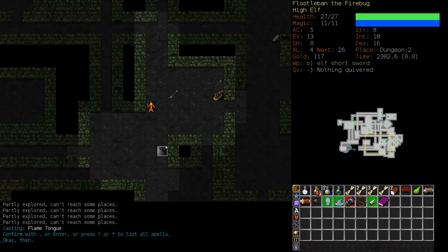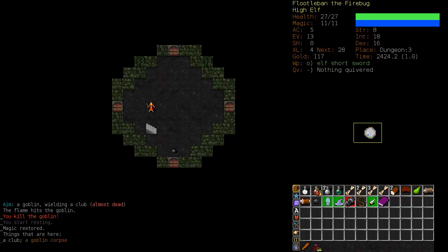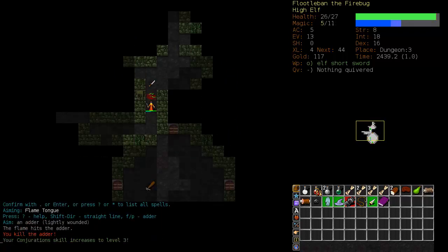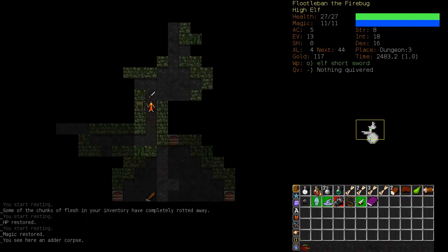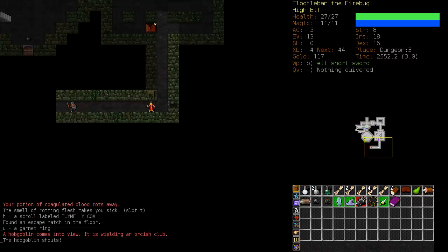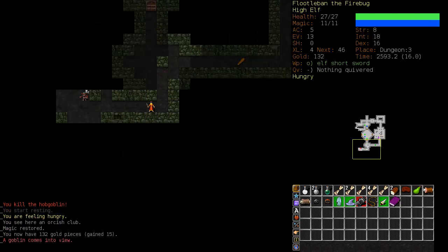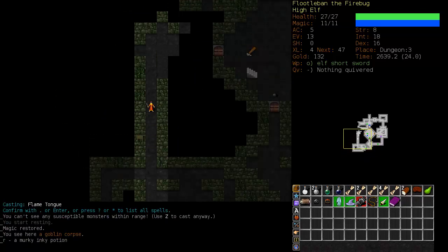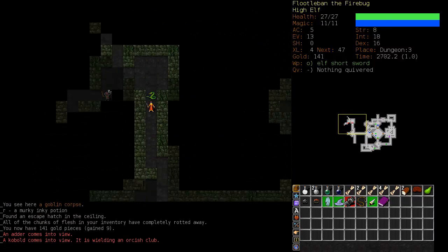With the Fire Elementalist you end up getting seduced into keeping fire conjurations and spellcasting on. You should probably get into dodging as soon as possible, but you'll want to do that once Sticky Flame is castable. It's at 41% now, so we're just focusing on Sticky Flame. That poses a problem because once Sticky Flame is castable you have to be adjacent to your enemies to use it, and at that point you don't have any dodging ability. That presents a problem with ogres often. Generally you should have a backup option.